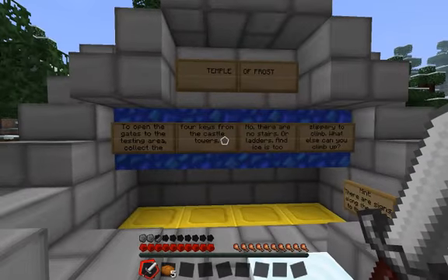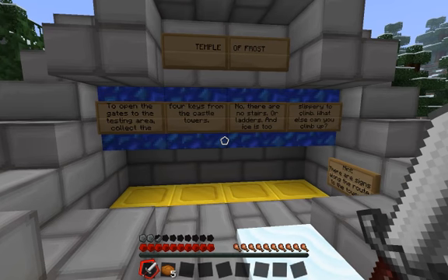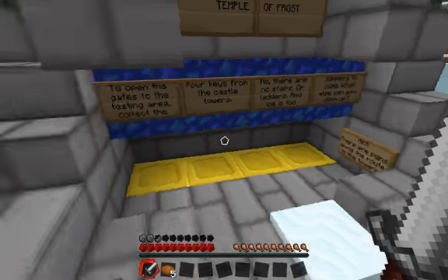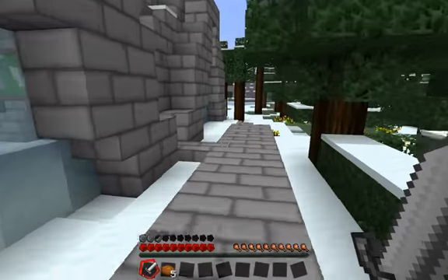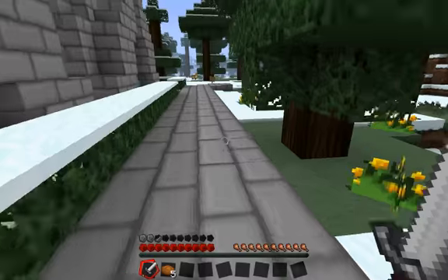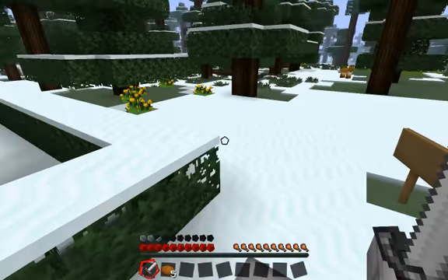Temple of Frost. To open the gates to the testing area, collect the four keys from the castle towers. There are no stairs or ladders and ice is too slippery to climb - what else can you climb up? Hint: there are signs along the route to the towers. Now that I know where the signs are, I don't have to search - I ran around for about 10 minutes last time looking for the signs. I'm still probably going to struggle on the parkour part, so I may still have to cut some stuff out.